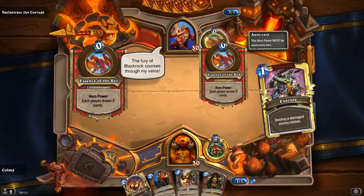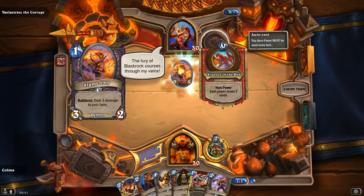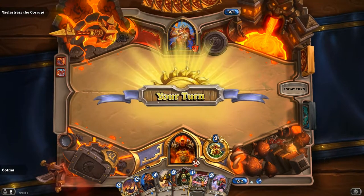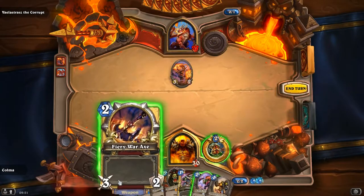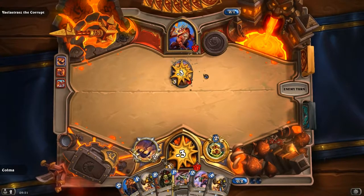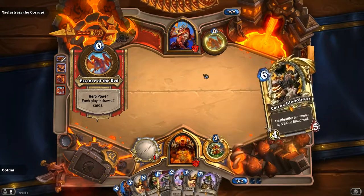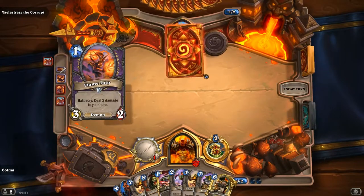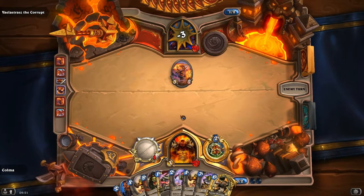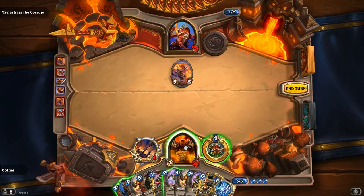I'm guessing something like Fatigue Hunter is gonna end up being the way. Definitely don't want any card drawing from your deck against this guy. I wonder if the Hero Power is gonna be similar in Heroic, or if it's gonna be something like he draws two and you draw one. Or maybe it's only him who draws two in Heroic — that'll change everything. It's on normal and it looks like we're gonna end up burning quite some cards here.